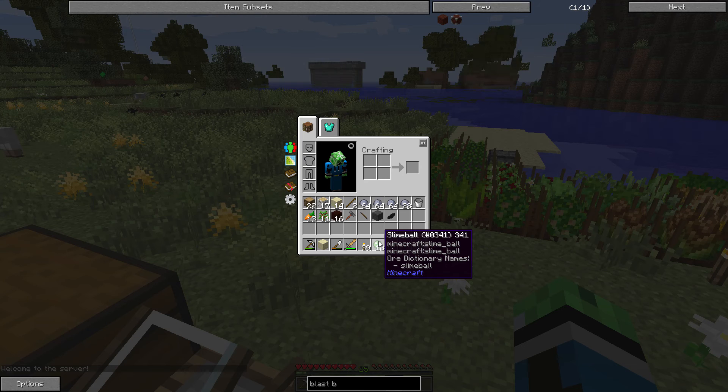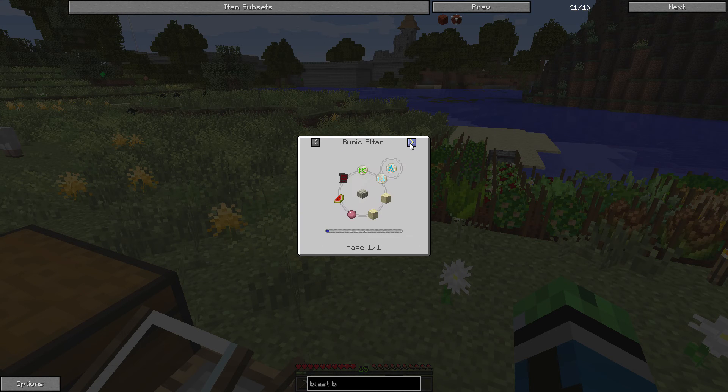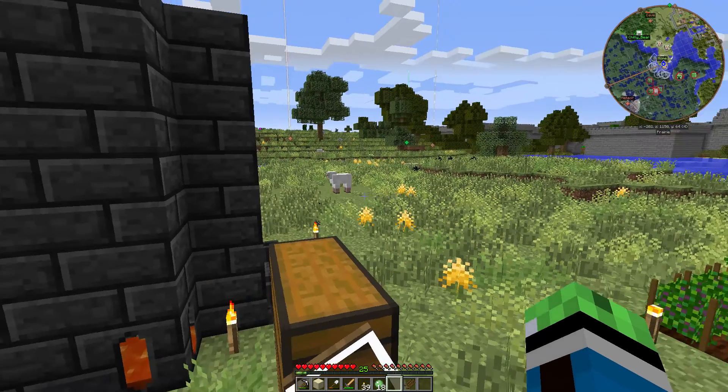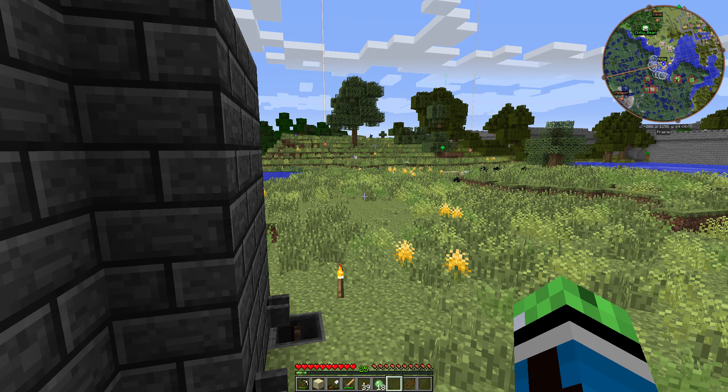I wish I could use these slimeballs for making blast bricks. We do need greatwood in order to get started with Thaumcraft, but we can't properly get started until we get some mana.